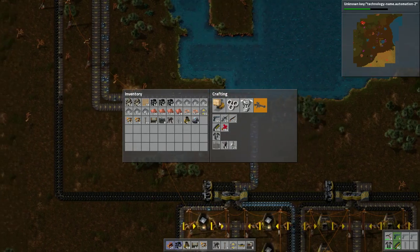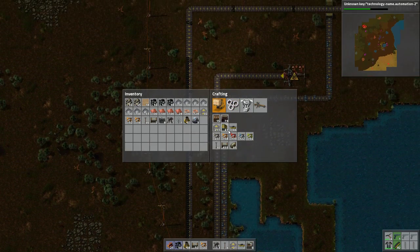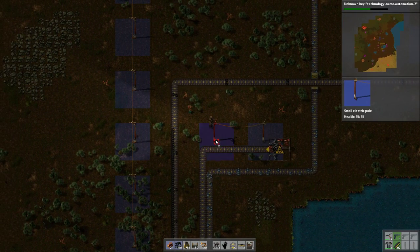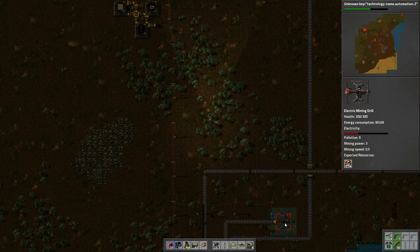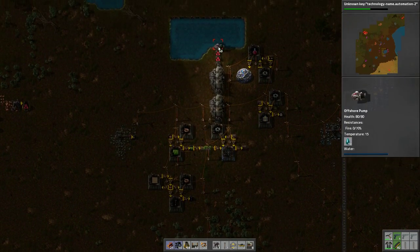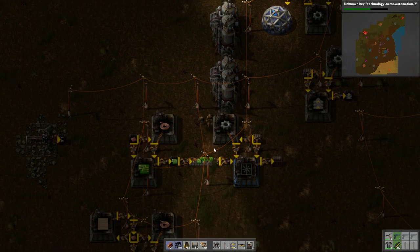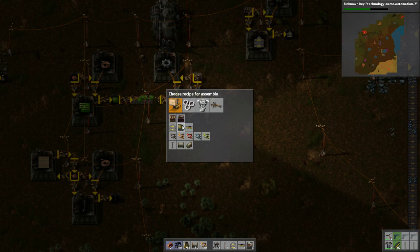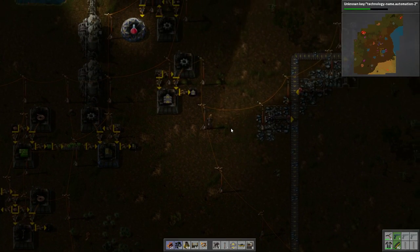Underground pipe — do we have any? Dammit. Normally I would just make one, but we can't do that, it's not allowed. Looks like we're having some major power issues. I'm guessing it's just a fuel shortage up here. That should fix things up for a bit. So I need to make some more underground belt — just pop out a few of those.